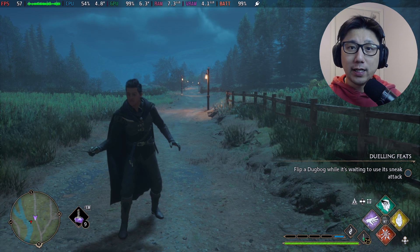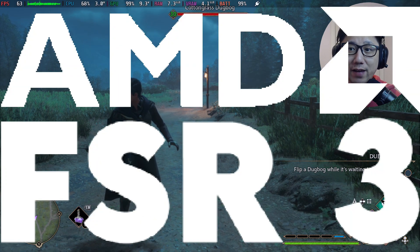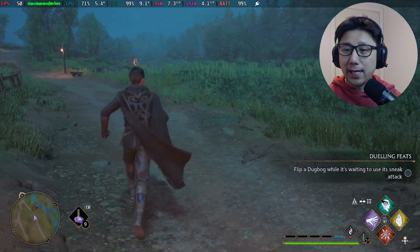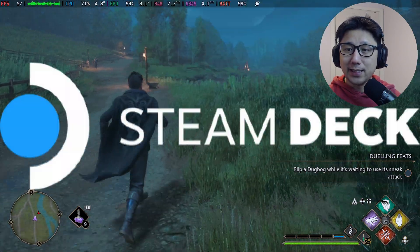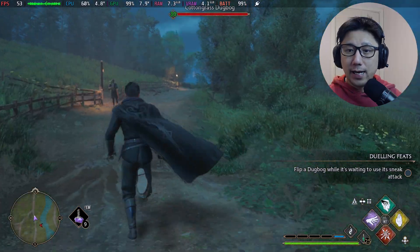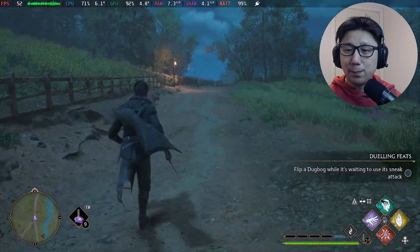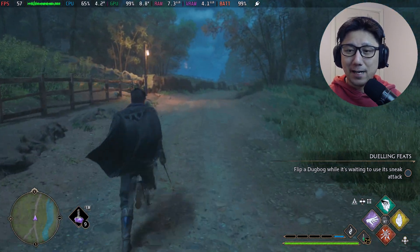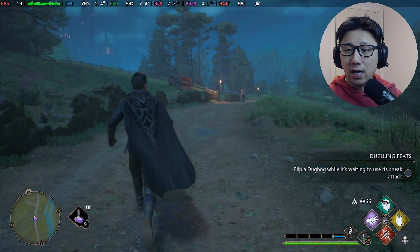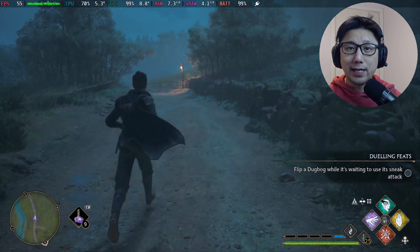Welcome to the channel. Today let's take a look at the FSR 3.0 frame generation mod by LukeFc. It's currently a paid mod, just to get that out of the way. I'm playing Hogwarts Legacy on my Steam Deck running SteamOS, and I've got the FSR 3 mod on right now. I've done videos like this in the past with Hogwarts Legacy, but there was always ghosting, UI flickering, or the borderlands graphics issue. So I tried the latest version of the mod, 0.8.0.